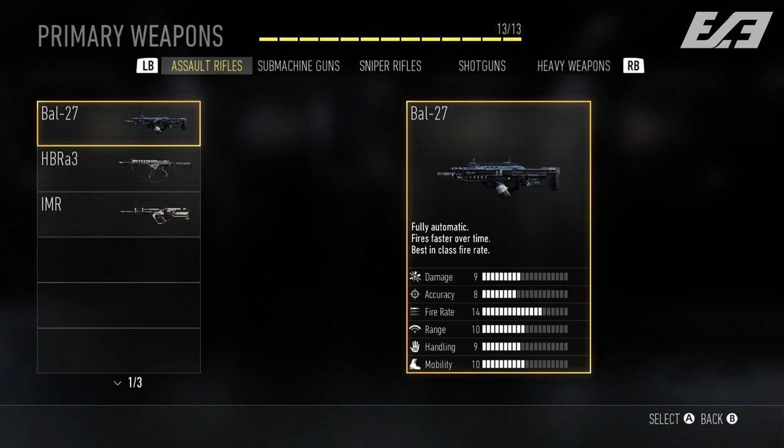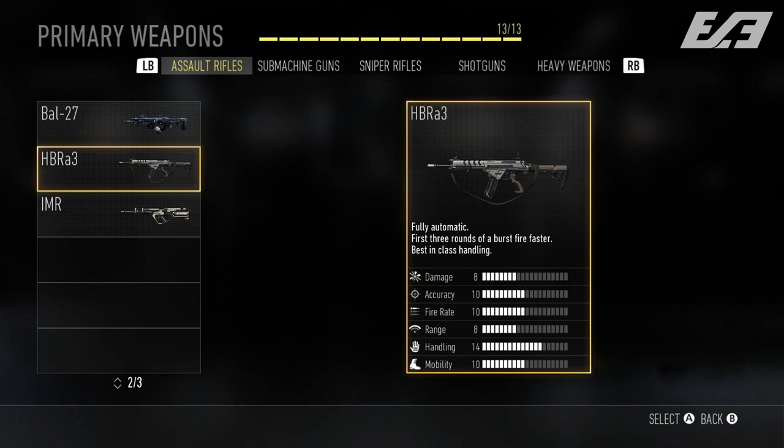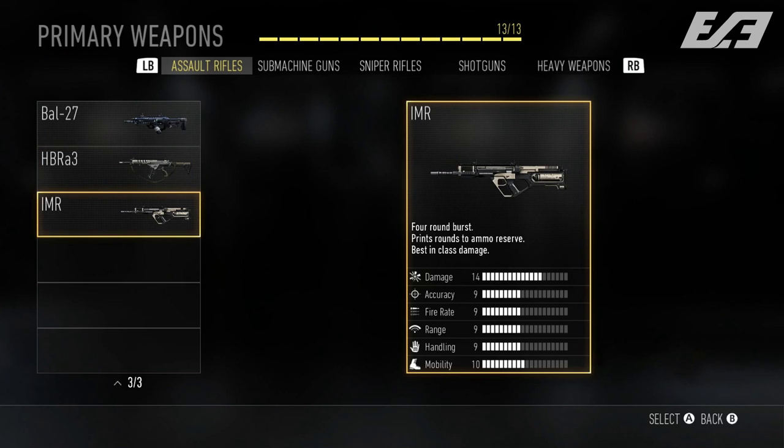Moving along to the HBRA3, another fully automatic assault rifle. This one has a burst fire mechanic where the first three rounds of a burst fire faster — also very interesting. This weapon is the best in class for handling. Next up, we have the IMR — short for Integrated Munitions Rifle — a 3D printing rifle we've seen many times in Advanced Warfare. While reloading will still be a thing, your ammo will replenish even without Scavenger. It's a four-round burst weapon — similar to the M8A1 from Black Ops 2 — and it's the best in class for damage.